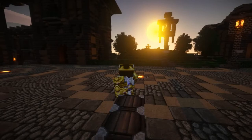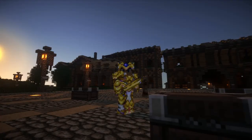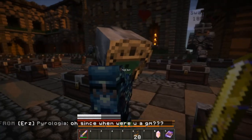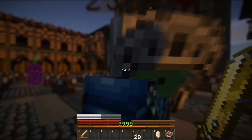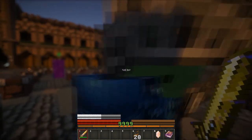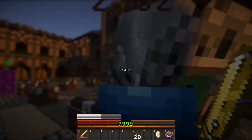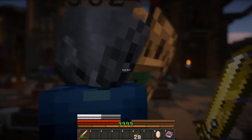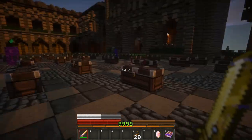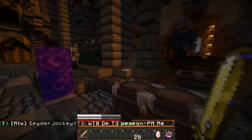I know, totally unoriginal, everybody's doing a video for this, but I just thought I would show you the most amazing variation of the shaders pack, which is the very high ultra depth of field shader pack. As you can see there, everything around my center focal point pretty much turns blurry. It gives you a really cool perspective when you're fighting mobs, running for your life, or just playing around with friends.